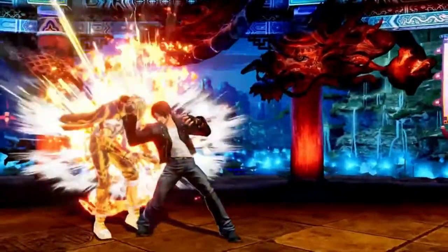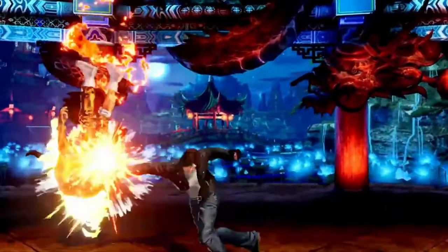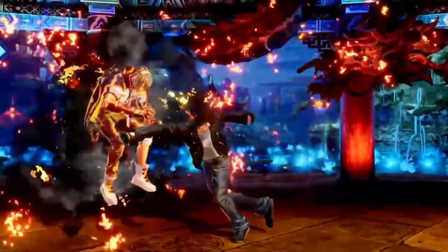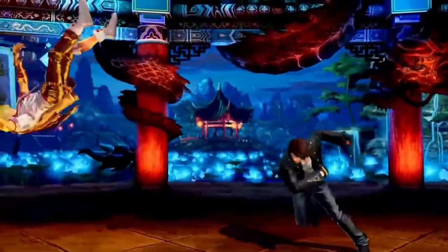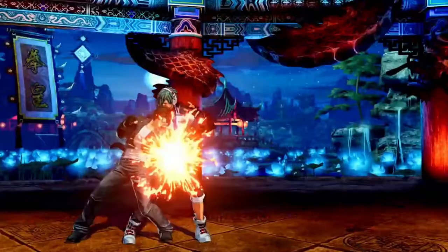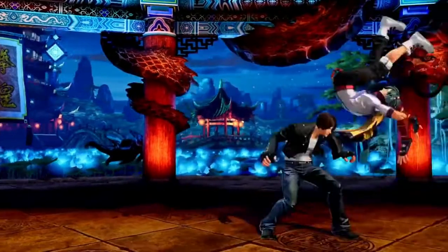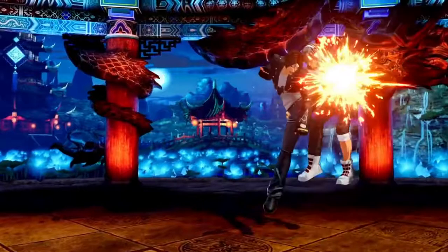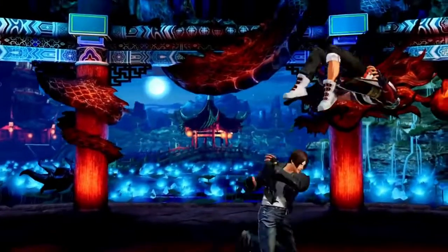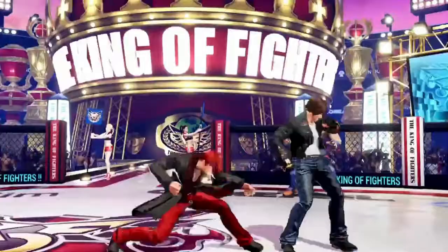Then this is the level 2 double quarter circle forward punch. I'll show it again in a bit. We have a standard DP as an anti-air, does two hits. This punch, forward weak kick, red kick — which is dragon punch backwards. Quarter circle forward, two kicks. This is a very similar combo to 14. Nothing strange here. He's got the fireball version, obviously.